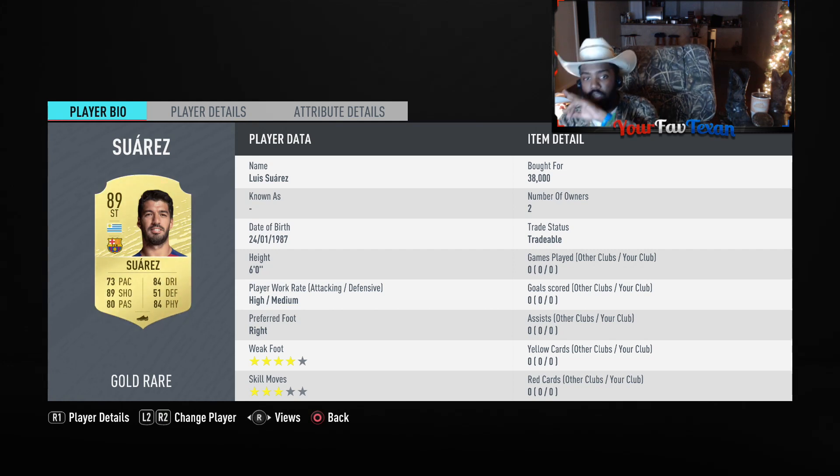So, Luis Suarez — six foot, high-medium work rates, right footer with a four-star weak foot and three-star skill moves. As far as strikers go, especially one that doesn't have the pace, the lower the defensive work rate the better, because they're not going to be tracking back as much. They're going to be in the attacking third of the field most of the time, so they have less distance to cover. He has high-medium work rates — not as great as low, but not as bad as high-high.